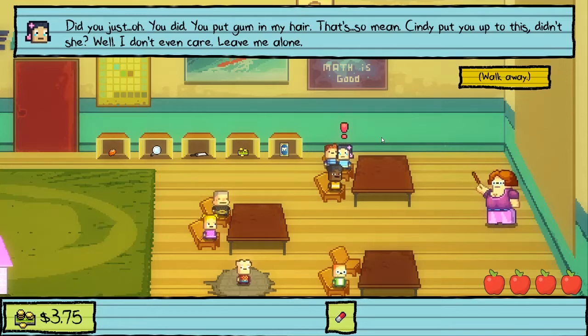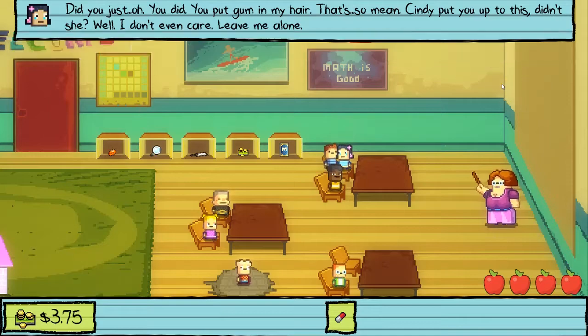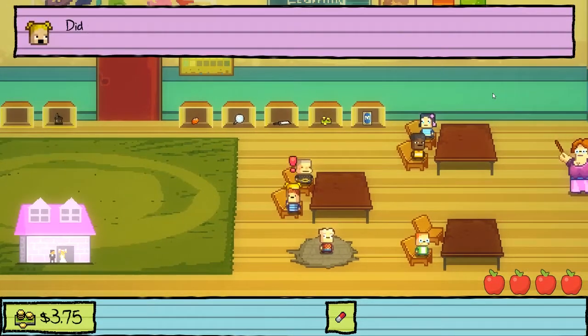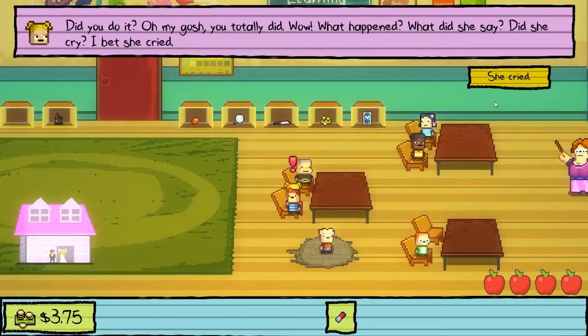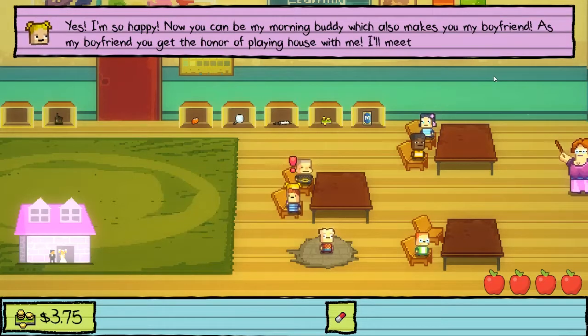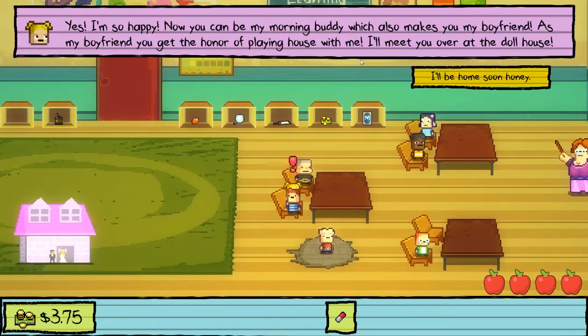Cindy didn't put you up to this, didn't she? Well, I don't even care. Leave me alone. I feel so bad. Did you do it? Oh my gosh, you totally did! What happened? Did she cry? She cried. Yes, I'm so happy! Cindy, now you can be my morning buddy, which also makes you my boyfriend. As my boyfriend, you get the honor of playing house with me. I'll meet you over at the dollhouse.